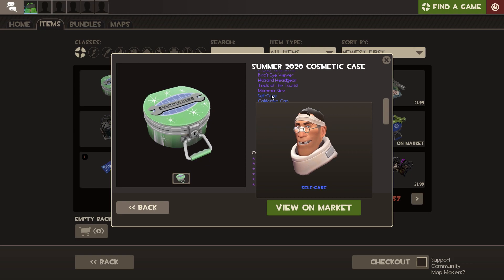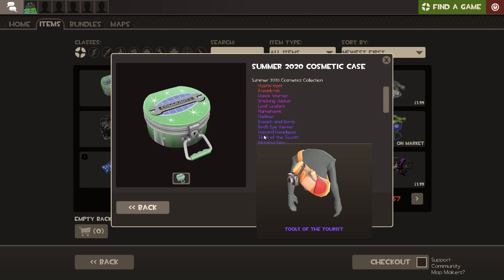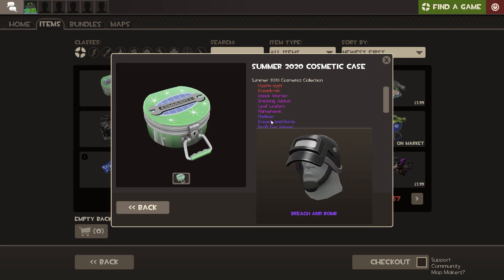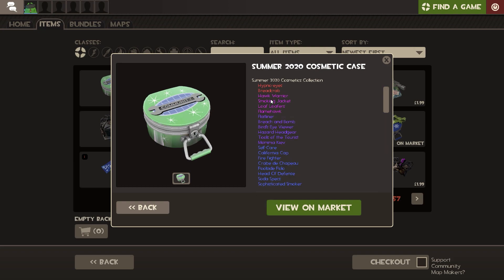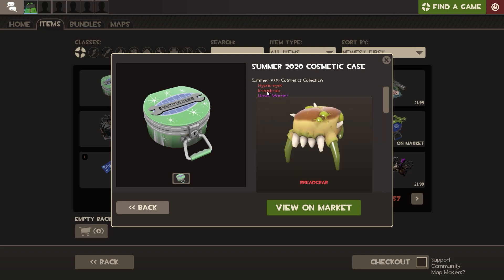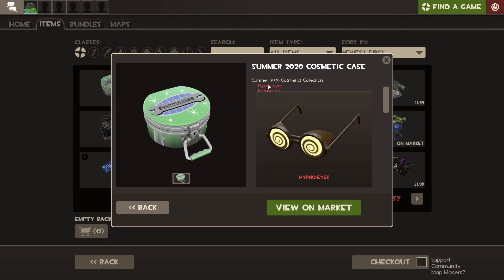Self Care - oh my god, that one's sick. Mama Akiv - I can't pronounce that. I've got a bit of a cold so it's hard. Tools of the Tourist. Hazard's Headgear, Bluer Headgear. Birds Eye Viewer. Breach and Bomb. Flatliner. Flamehawk. Loaf Loafers. Smoking Jacket - that one is cool, but I'm going to guess it's going to be blue or red, not pink. Hog Warrior. And then Breadcrab - I thought we already had this exact hat. And the Hypnoise - I don't know why that's a red, it definitely doesn't deserve to be a red, but we'll take it.